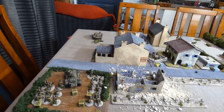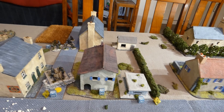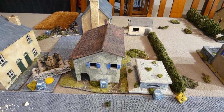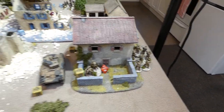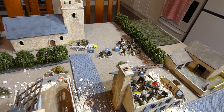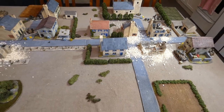Turn two: infantry continue to advance into the field. At the end of the turn the Staghound came on but missed; the Staghound and PAK 40 both went into ambush with no targets. The Panzer Grenadiers are running up the road, wanting to get into the building that holds an objective on this side. Some British infantry ran into a building while others moved around the edge. The Sherman fired and missed the Grenadiers. The artillery tried to range in. The German lieutenant is advancing with his men, the sniper has run onto the board, and turn two ends with no casualties.